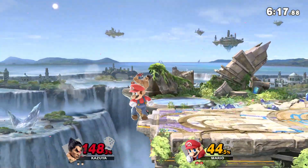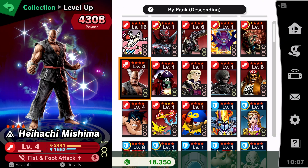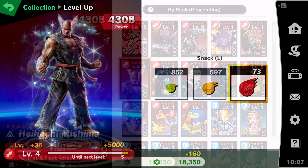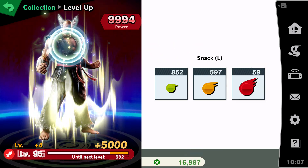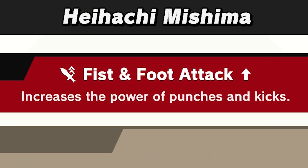That's exactly what I set out to do, which is actually a simple task using the game's optional spirits. The first thing you'll need is the Heihachi spirit, which you can quickly obtain from Kazuya's spirit board. You'll also want to level him up to the max level of 99. The reason we're using Heihachi is because he gives a power increase to both punches and kicks, which Kazuya benefits from greatly.